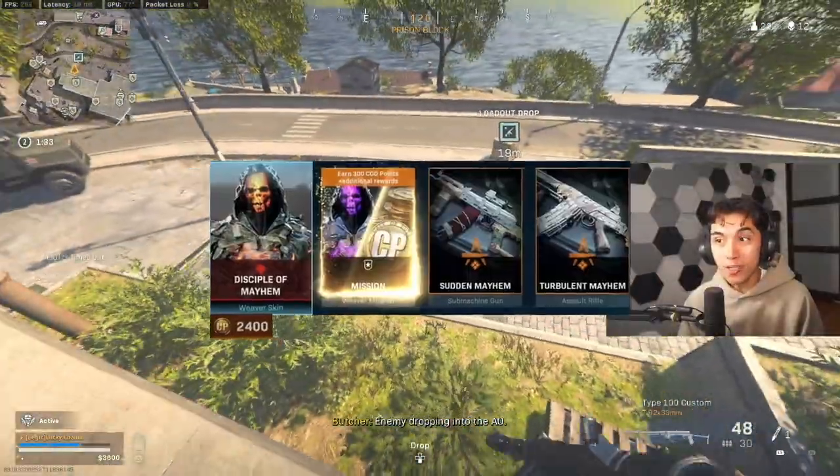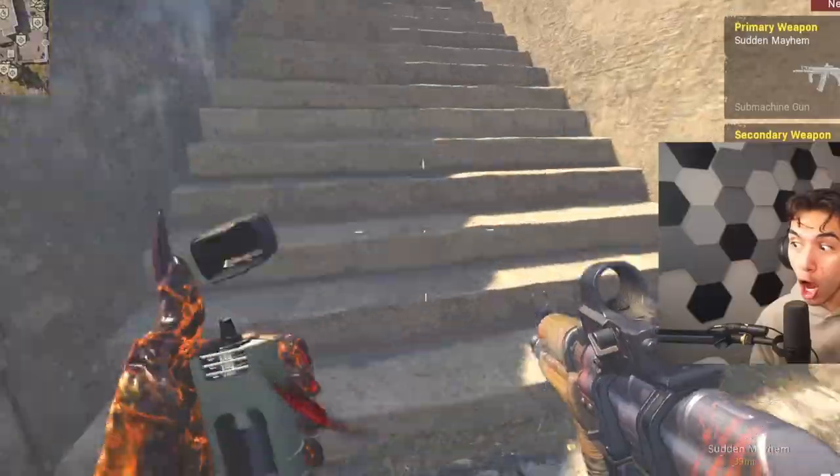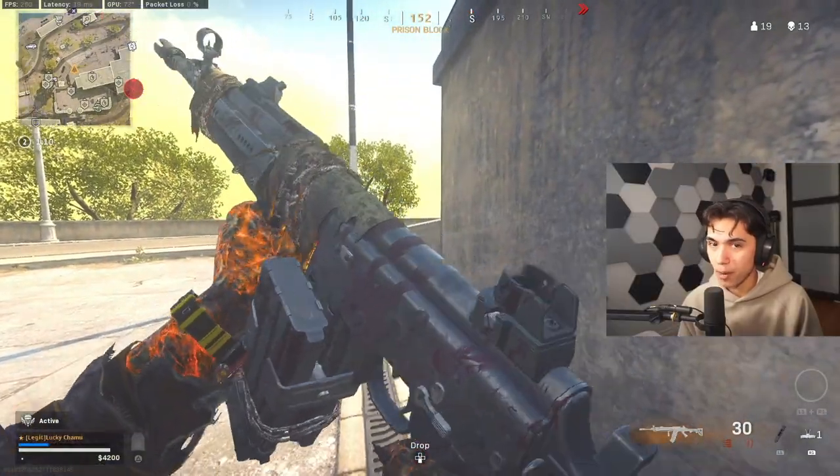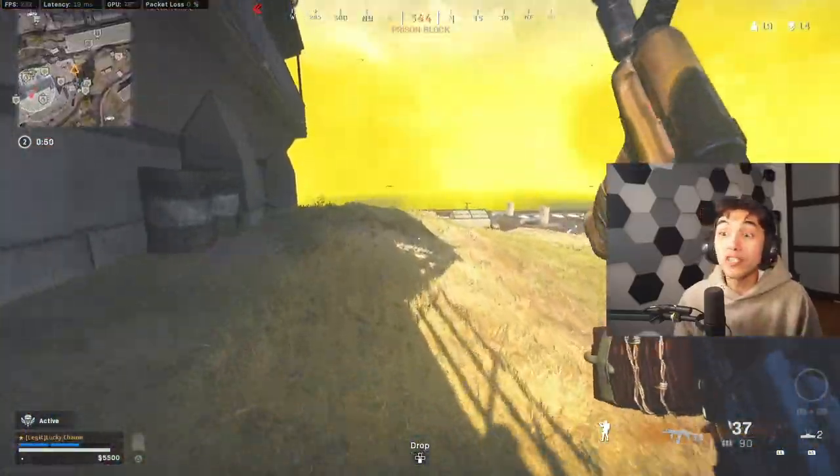I'm not too sure how much this next bundle is, but it comes with two character skins alongside three different weapons — the AK74u, the Fariq (Pharah), and the RPD. It has a zombie apocalypse type vibe. The RPD looks just as cool.